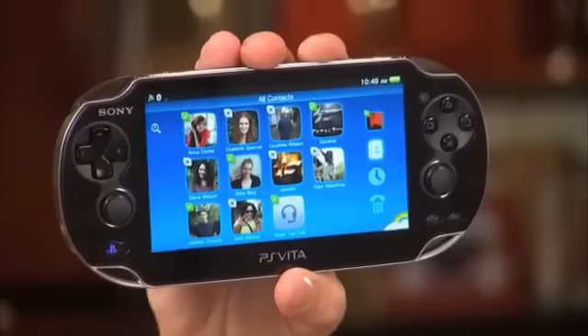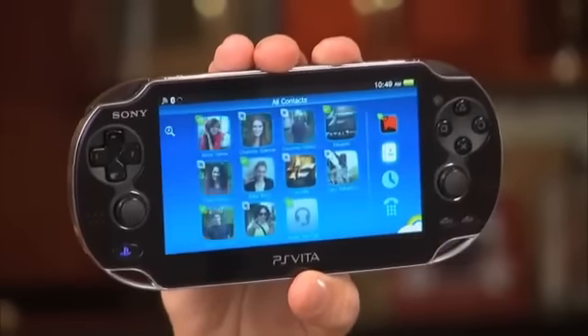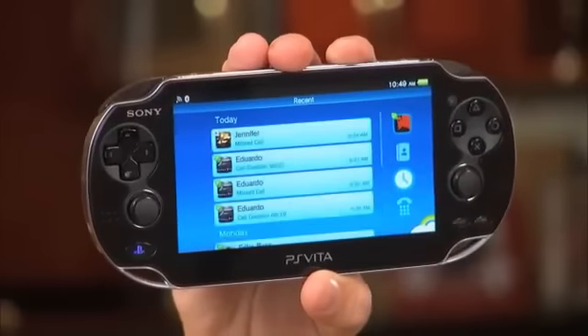Once you log into Skype, the first thing that appears on your screen is your contacts. To the right of the screen are your Skype icons. You have your profile, contacts, history of Skype calls, and a dial-out pad.